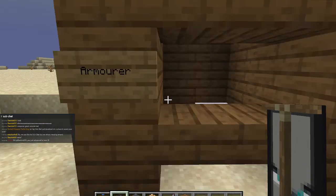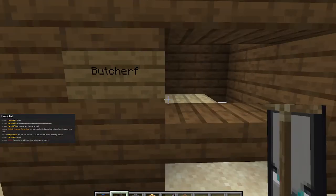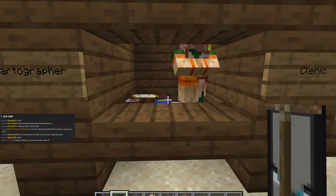The first one's an armorer — you can buy chainmail and other armor from him. A butcher — you can buy meat from him. Would you be surprised to learn you can buy meat? Well you can, and that's not all: the butcher can also trade animals with you. The cartographer gives you maps, banners, patterns, and stuff like that.